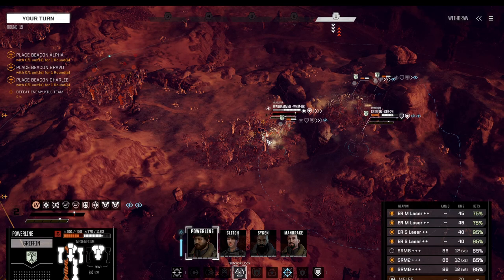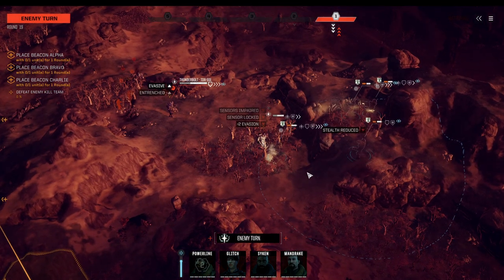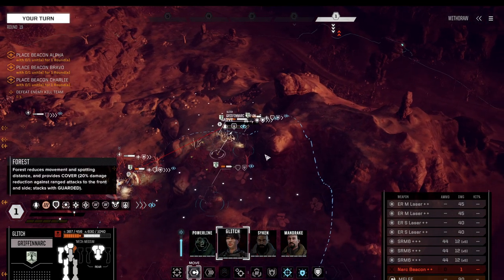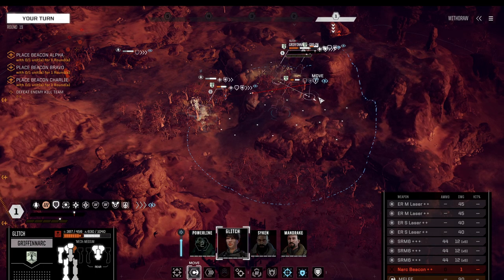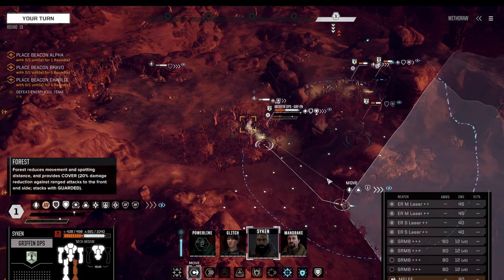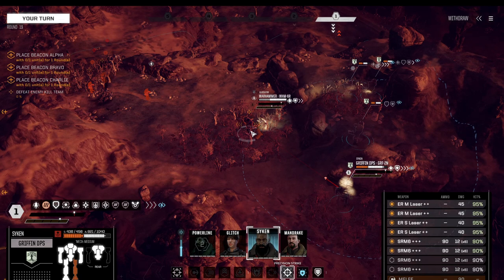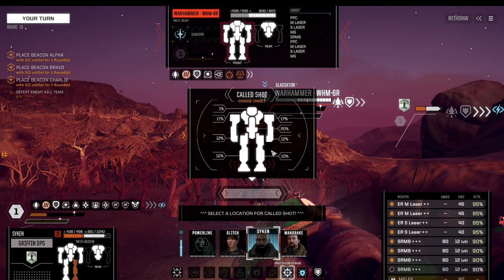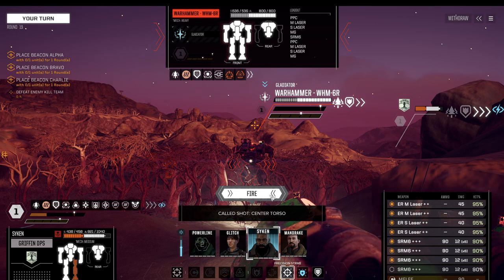The Warhammer might be our first target — let's start with a sensor lock. They also have an ECM, which is why they're difficult to pinpoint. We can move all the way to here — that typically won't create a large retaliation. You can wait until the last action — the more mechs you have on the field compared to them, the more advantageous it is, because sometimes they run out of actions. Let's directly start hammering this guy down.